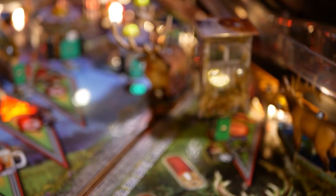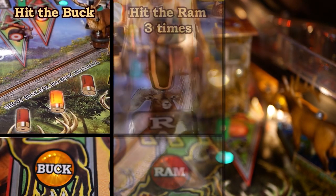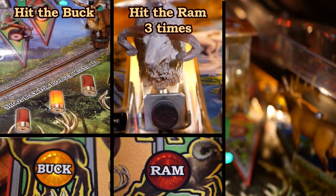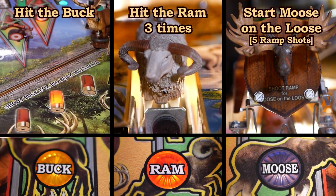The first three are fairly simple. Hit the buck one time to light the buck insert. Hit the ram three times to light the ram insert and start double scoring. Shoot the ram five times to start moose on the loose and light the moose insert.